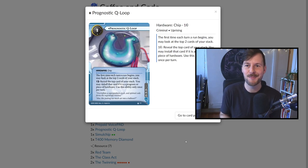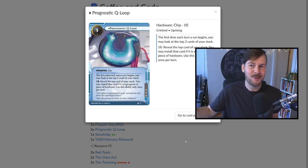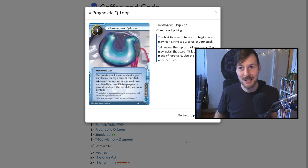The next most important card is Prognostic Q-Loop — I love this card so much. It allows you to see the future. Its ability is broken up into two text boxes. The first one says the first time each turn a run begins, you get a look at the top two cards of your stack. A lot of people are intimidated by these lists because they have cascading triggers, but you almost always need to remember the top two cards of your stack. I know in some games I forget constantly what's on top of my deck — it's a bit easier when you're focused and playing rather than talking at the same time.